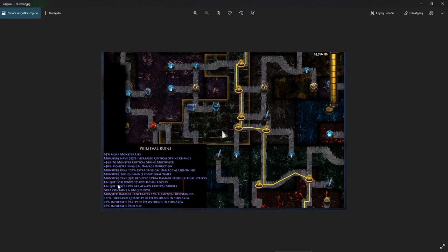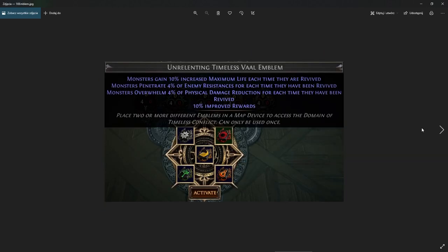Here's another example: a zone with a boss that always does critical strikes — making it a harder boss — but it drops 17 fossils, providing great rewards.